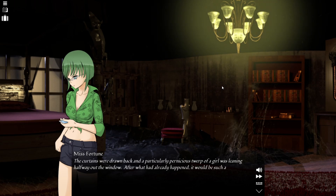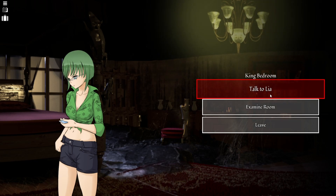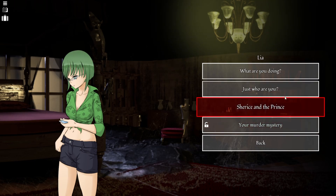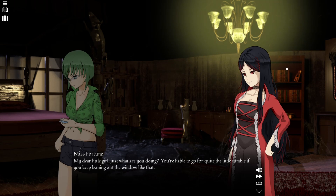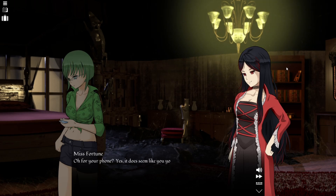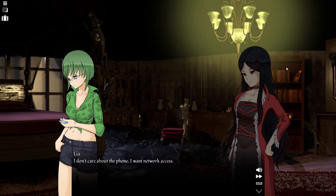After what had already happened, it would be such a shame if she'd just slip and go out all the way. Young girls these days really ought to be more careful. My dear little girl, just what are you doing? You're liable to go for quite the little tumble if you keep leaning out the window like that. I'm trying to get a decent signal. For your phone? Yes. It does seem like you young people just can't get by without them these days. I don't care about the phone or network access.